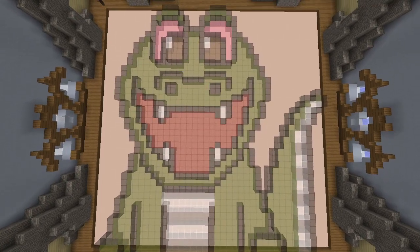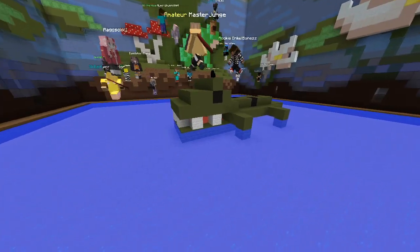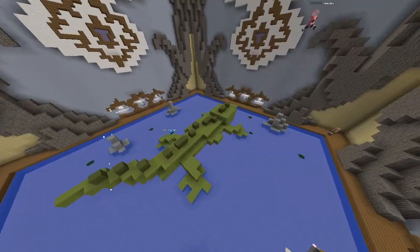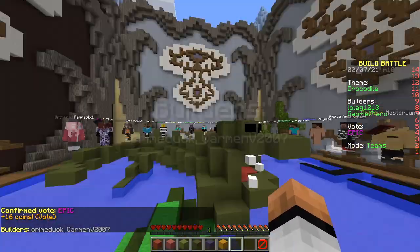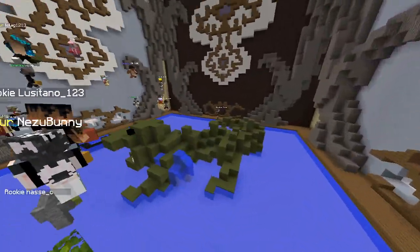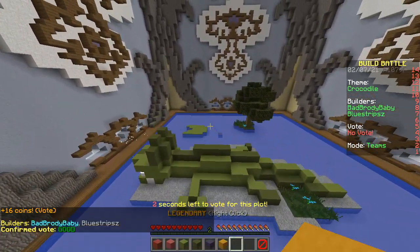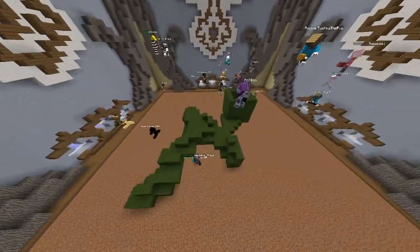That's a crocodile — pretty cool, pretty cute, nice smile, friendly animal. Go touch it, go say hello, stick your head in his mouth! Time to start voting. First build: so cute. That's not cute, that's a vicious creature. The bigger the better. These look like oversized salamanders. Thick boy, nice. These builds are surprisingly good — I take that back, I retract my statement.